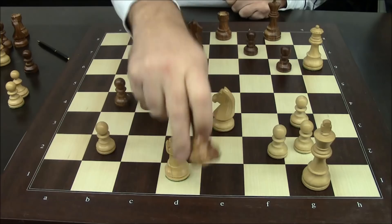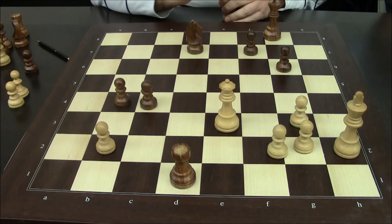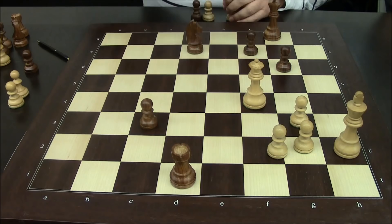So what he did was he sacrificed his queen, and this probably should not work in this position. Queen e3, and white's probably a little bit better, although it's not easy. I played this move, and the position should be a draw after this, so he plays here, takes, takes, queen here.